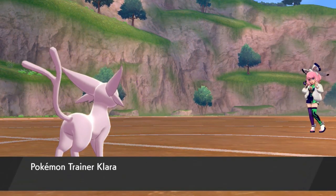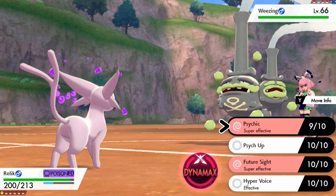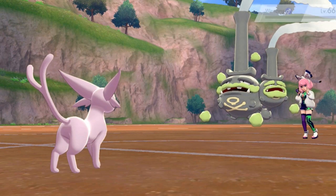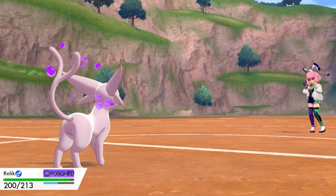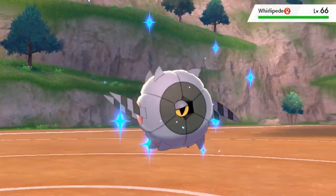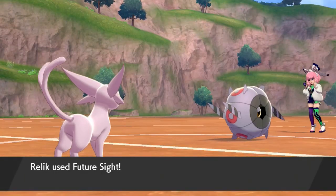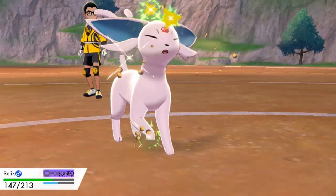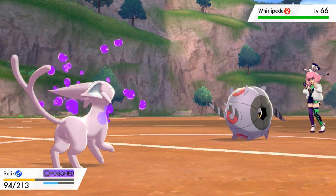She put in some poison spikes on the ground. She's about to send out a Weezing, and we're going to continue with Relic. Psychic attack for the win, and that takes care of Weezing. We're getting poisoned pretty badly right here. She's coming out with a Whirlipede so I'm going to stay with Espeon. Using a Future Sight attack — here comes a Bug Bite, that's going to mess us up.